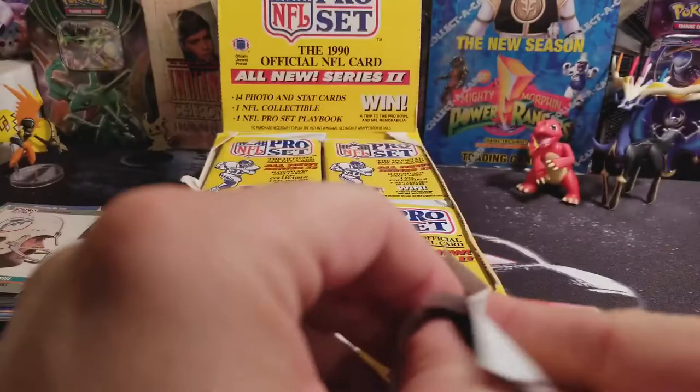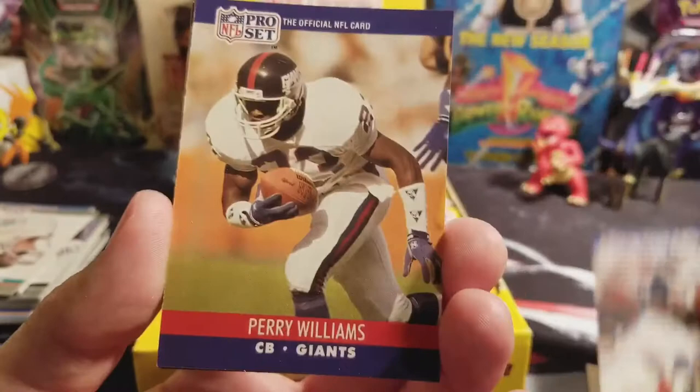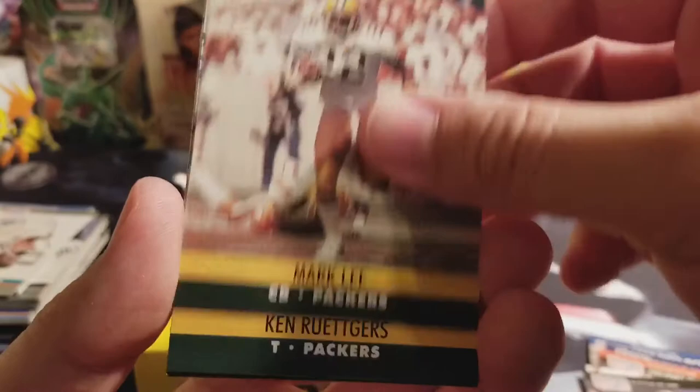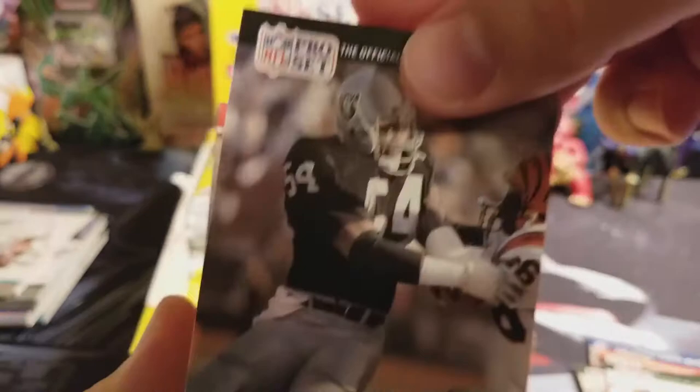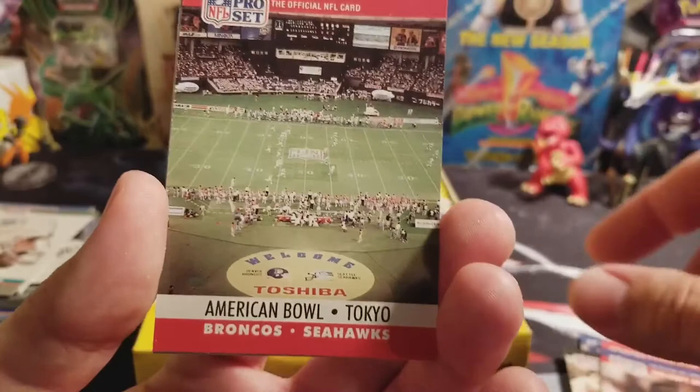I don't know what these playbook things are — I think it's some contest or something. Dave Meggett, Perry Williams, Leroy Hoard, Dawson, Mark Lee, Ken Rueckers, Thomas Benson, David Fulcher, Jesse Solomon, Dennis Smith, Anthony Smith, James Francis, Carwell Gardner. American Bowl Tokyo — that's a cool one, I don't think it's anything special but it's cool. MVP of Super Bowl V, Chuck Howley — that's another cool one.